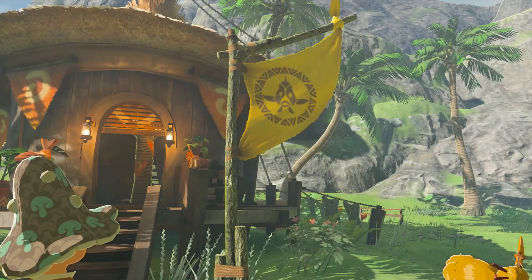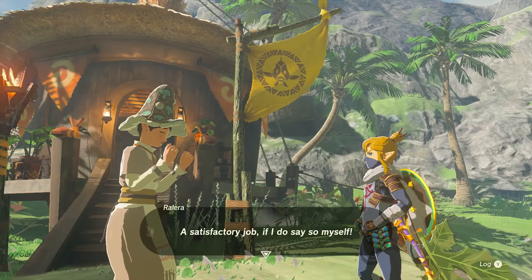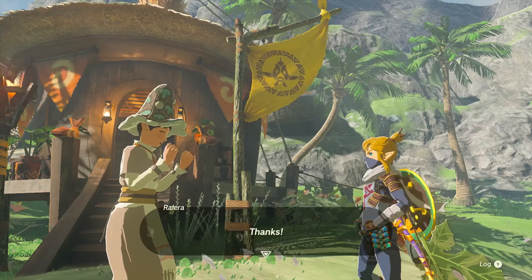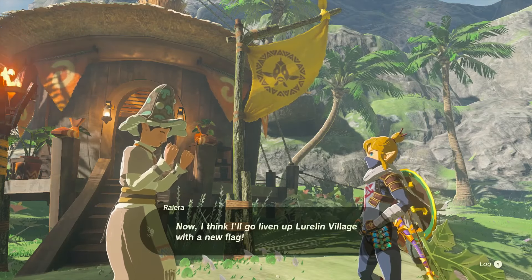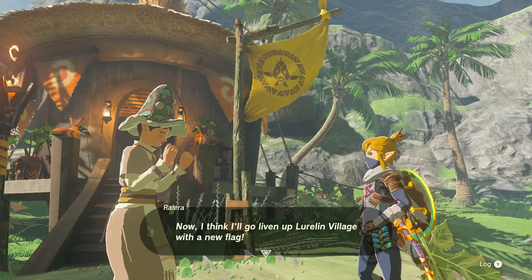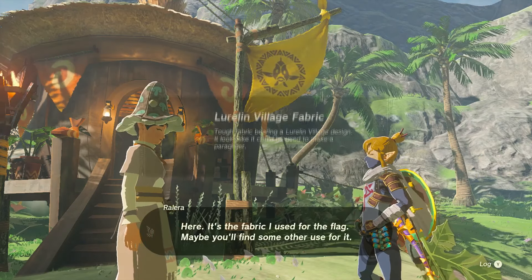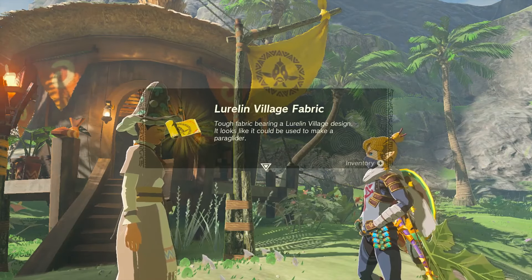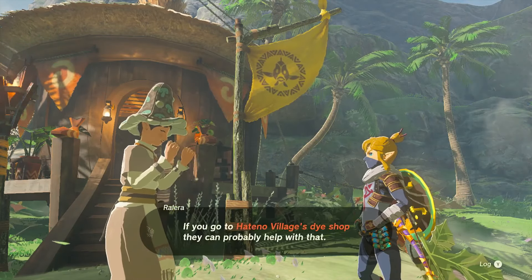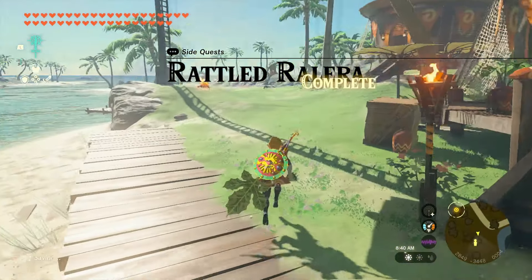Satisfactory job, if I do say so myself. Thanks - really, I couldn't have dreamed up such a great idea without your help. Now I think I'll go liven up Luralin Village with a new flag. Here - it's the fabric I used for the flag, maybe you'll find some other use for it. Luralin Village fabric - tough fabric bearing a Luralin Village design. Paraglider fabric. If you go to Hateno Village's Dye Shop, they can probably help with that.